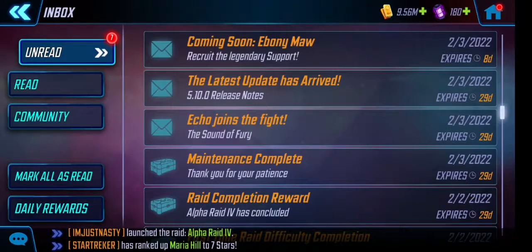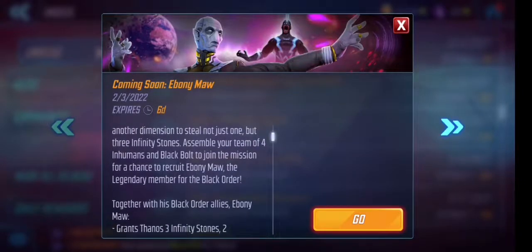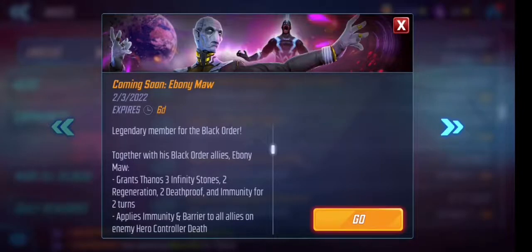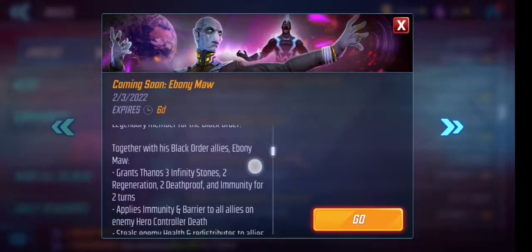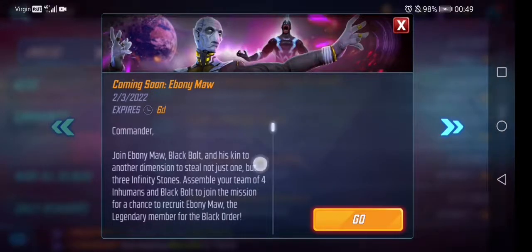Let's go to the inbox — it's going to tell us about new updates going on. The first one is to get Ebony Moore. If you want to get Ebony Moore, it tells you here you need Black Bolt. Let's double check: Black Order allies, Ebony Moore, Grand Street — yep, so this one's Ebony Moore.